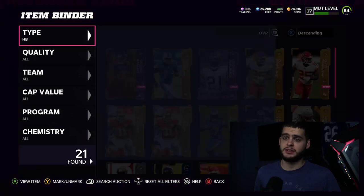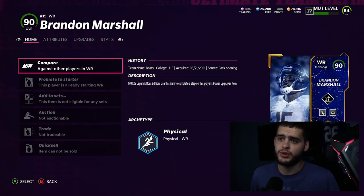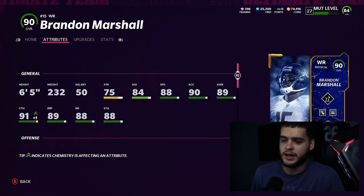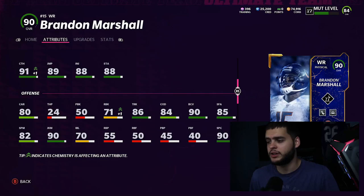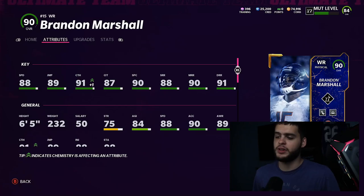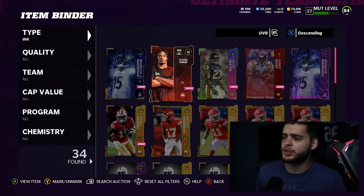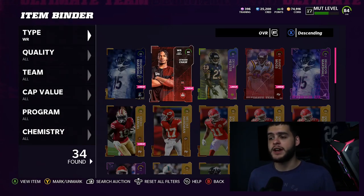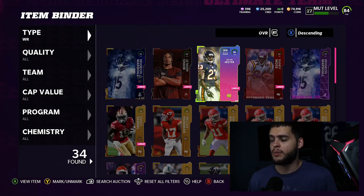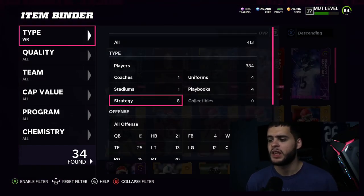At wide receiver we have Brandon Marshall — he's just insane. You can't get much better right now. The route running, catching, speed, height, trucking, change of direction, stiff arm, juke — I love him. At wide receiver two we have Jamar Chase, bringing that 91 speed as a deep threat. For wide receiver three, I hope to level up and get Devin Hester, otherwise I'll probably rock Randy Moss just for the speed, since I don't use my WR3 that much.